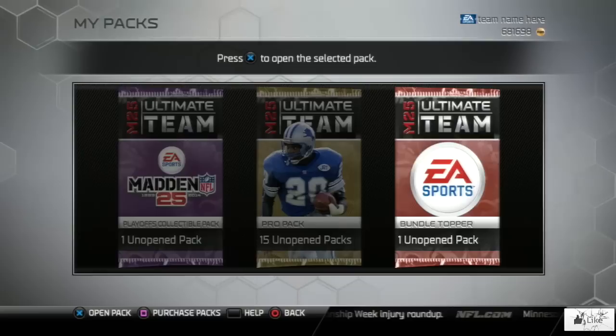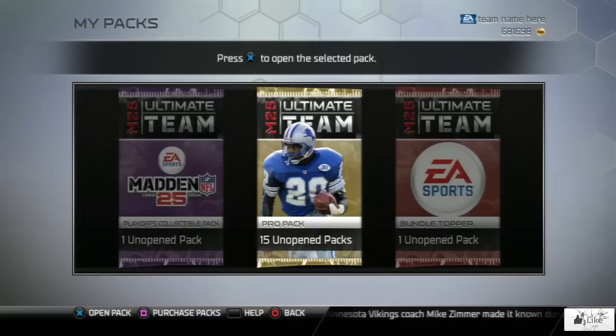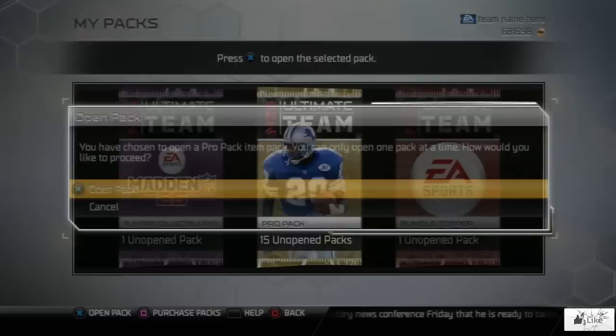Football Outsiders available to be pulled this week are Anthony Davis, Dan Connolly, Jamie Collins, and your limited edition is Keenan Allen. So without further ado, let's go ahead and open these 15 packs and see what we can pull.